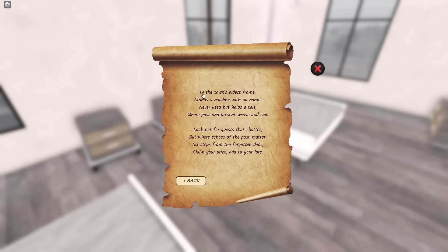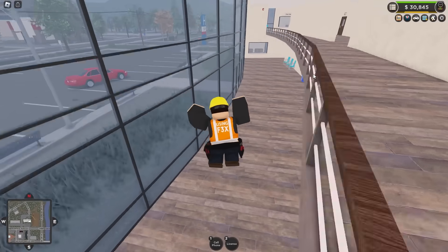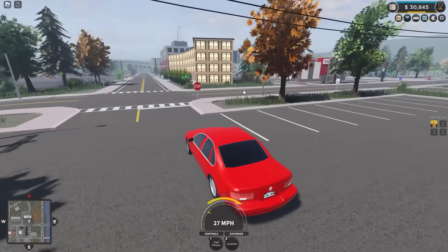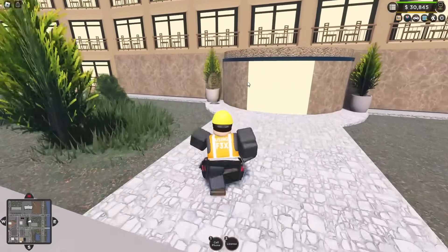We then get the next riddle: 'In the town's oldest fame stands a building with no name.' This is referring to the hotel-like building that has not been updated in a good few years. Lucky for us, it is directly in front of the hospital, right over here. Drive over, park the car, and the coin is right by the front door.